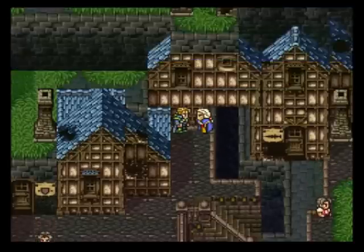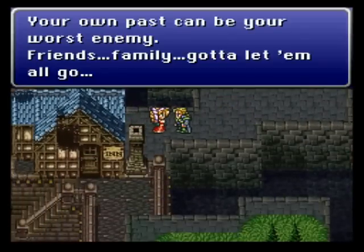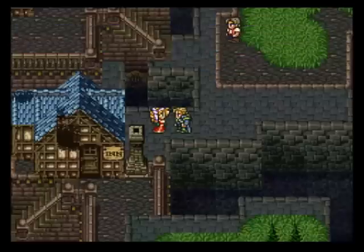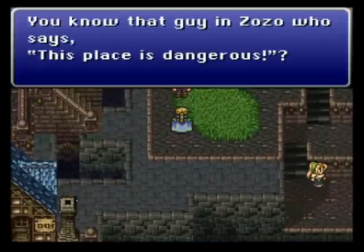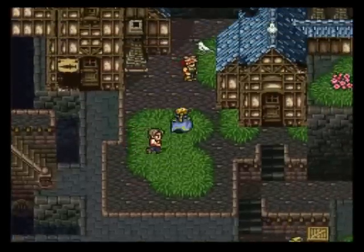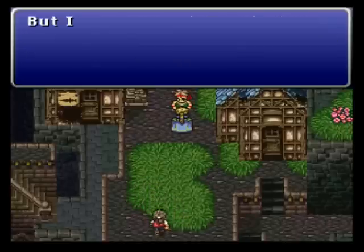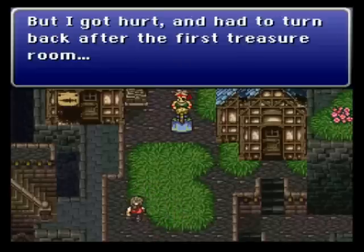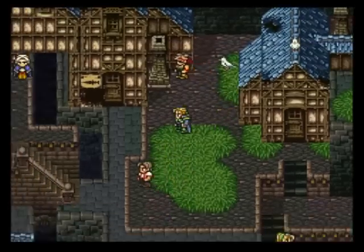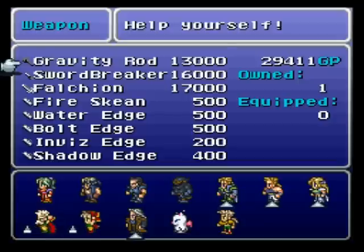This just shows you maps of the area. We have an airship, so that's kind of unnecessary. We can put those clues together: first treasure room, look beside the treasure chest in the Fanatic's Tower. Good advice.